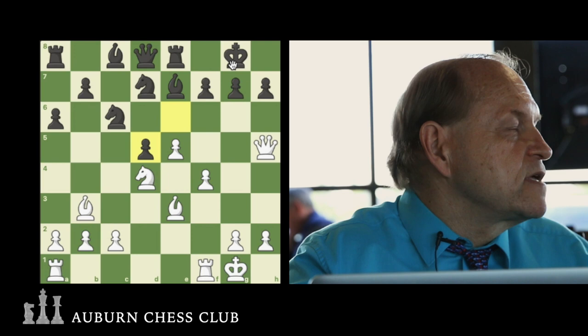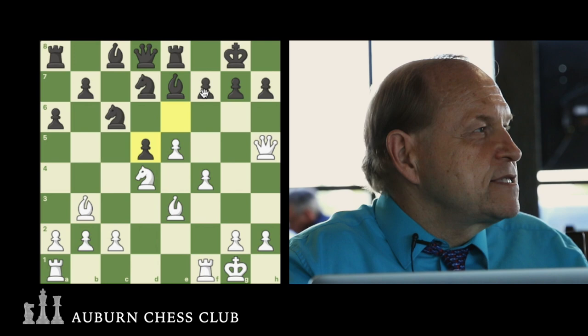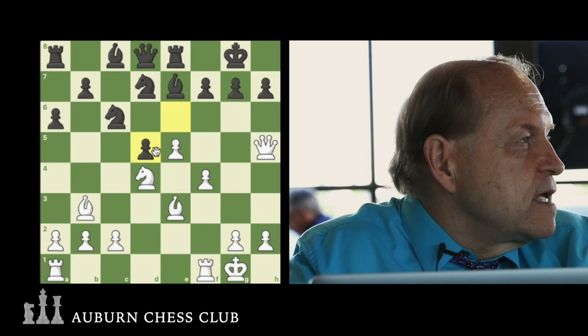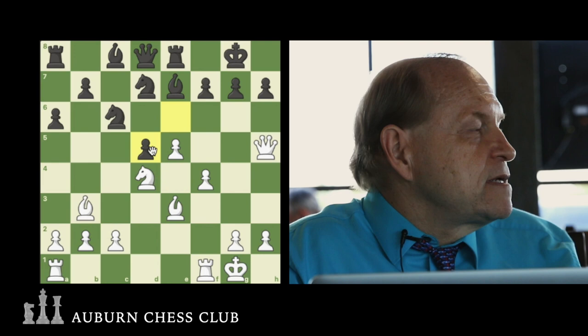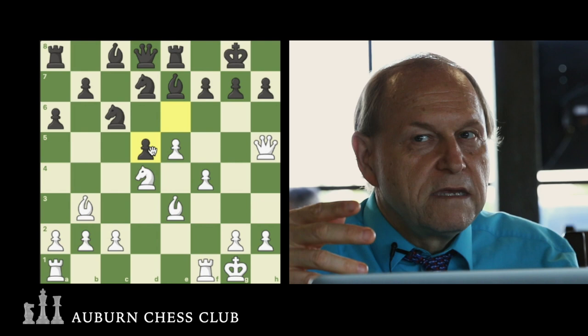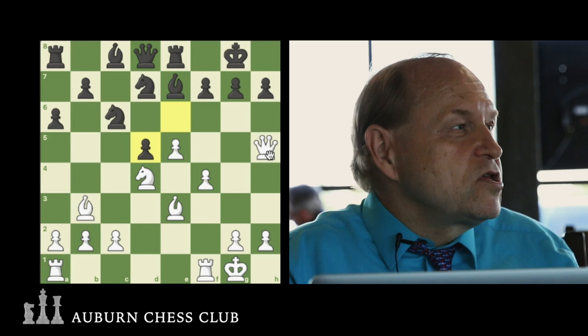We've got quite an attack with the weak D5 pawn and the King having to come back into the line with our pieces. After Queen takes F7, assuming Black has to take, what would be our next move to keep going after the King? Bishop takes pawn check. Now that we've given up the Queen, what are you expecting to happen later? If you're giving up a whole Queen, you better be able to checkmate. This looks like it's starting a King hunt.